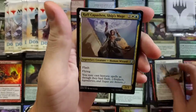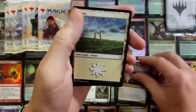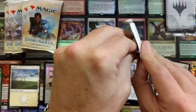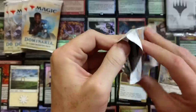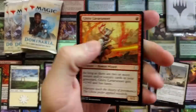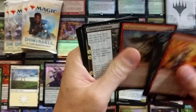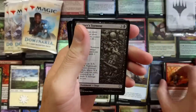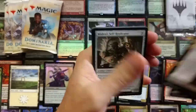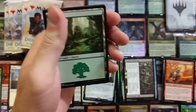We got the old Jhoira - wait, that's Raff, the ship captain. I remember Dominaria now. I hated opening these packs because of the sorting. I love Dominaria, I think it was one of the better sets in a long time, but I just hate sorting these cards - it's a nightmare. We got Sorcerer's Wand - cool little combo with Mishra's Self-Replicator. Not bad. And a Grunn, the Lonely King. Solid little pack.